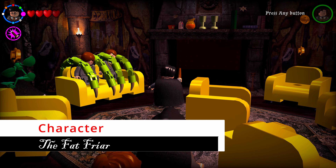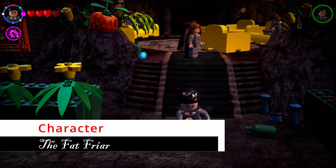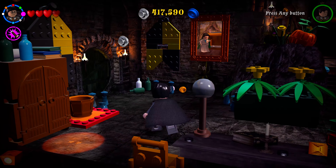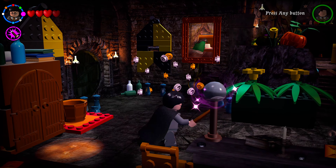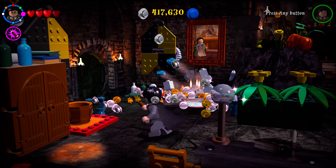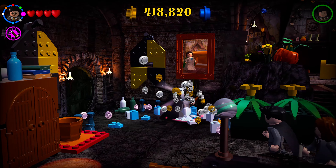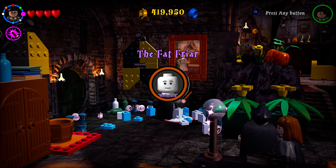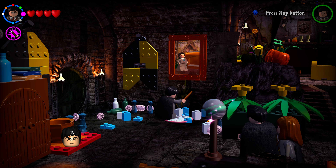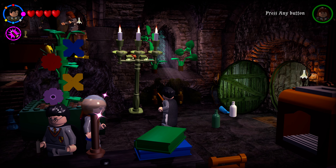Head to the left side of the Hufflepuff common room and hit the painting there — it will drop a cake. Shoot that cake several times with a general spell and after a couple of hits you will get your next character.